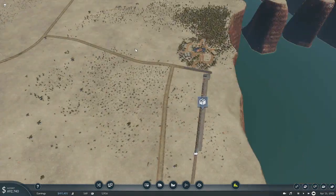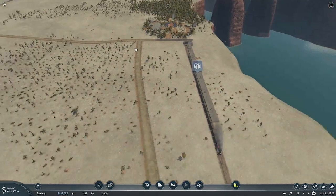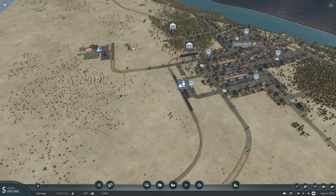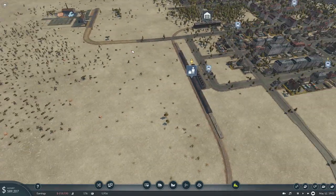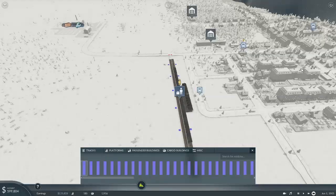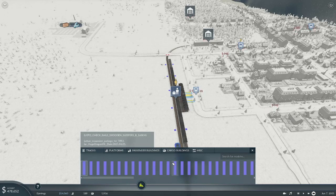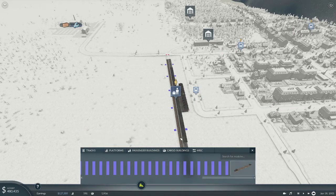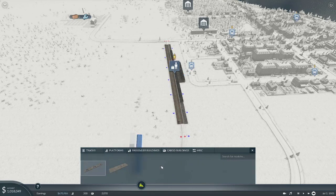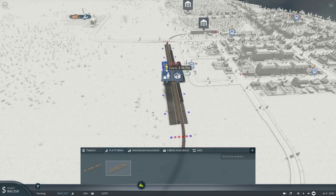I don't know if we can really handle more than three cars with that locomotive though — this seems to be doing fine. Don't have a lot of money for expanding stuff though. All right, let's do this. Oh god, all this junk on here — I hate that. I've got to find what this is all from. So I'm gonna put a cargo platform right here.